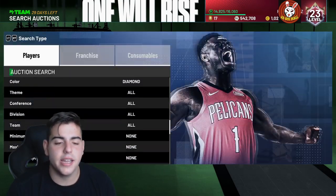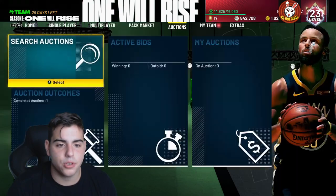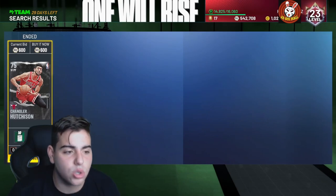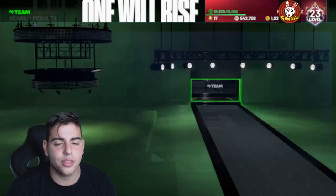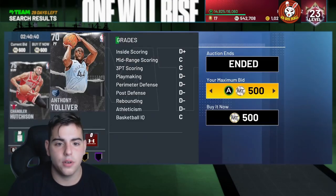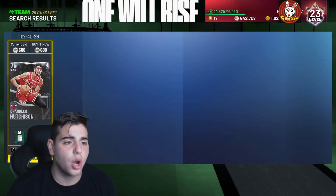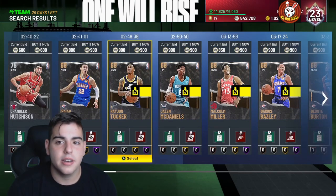Let's say there's a Sean Marion for like 500 MT — this glitch would show that Sean Marion hours later. This one has two hours and forty minutes left for 600 MT and it's clearly old, been gone for like two to four hours. This has been happening to amethysts, to diamonds — it happened with Kobe too. As you can see, 600 MT listings that are long gone still showing up: this auction house glitch has completely ruined sniping.